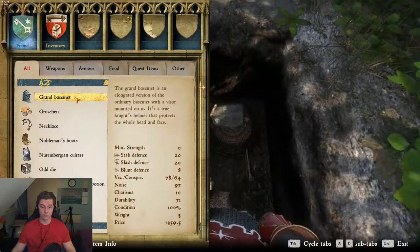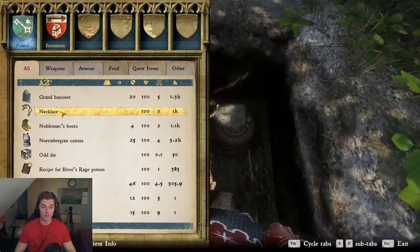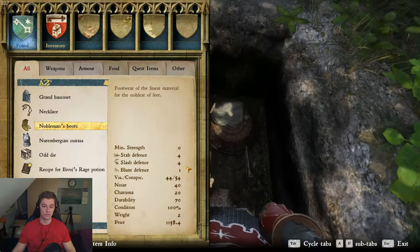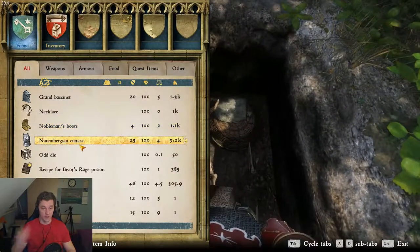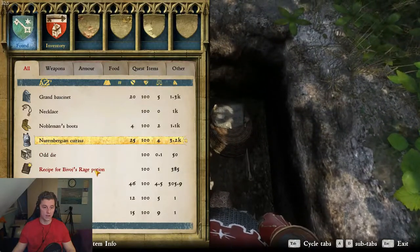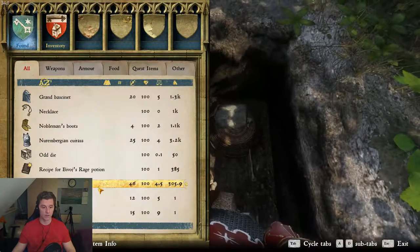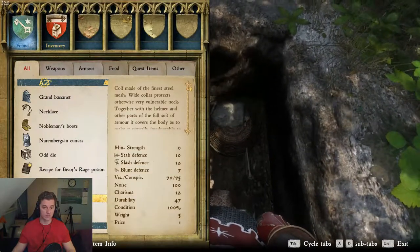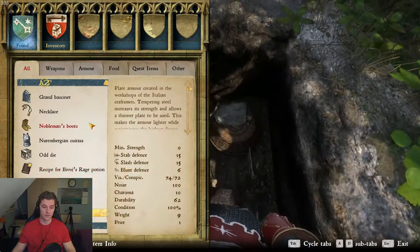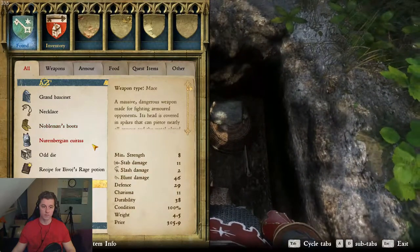I will show you stats also - money, really good necklace that will give you charisma, nobleman shoes, then some good cuirass, Howl or Die rage potion, how to make it, spiked warhammer, and some quaff. Also War Horse greaves, spiked warhammer stats.